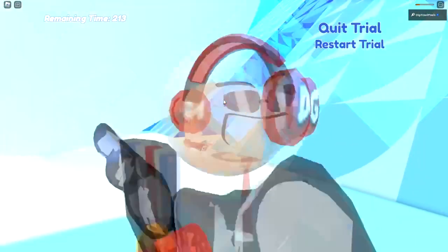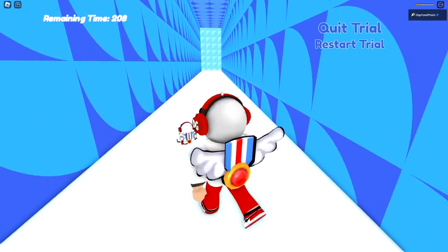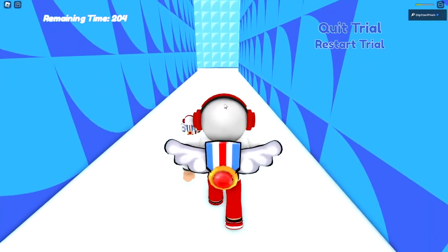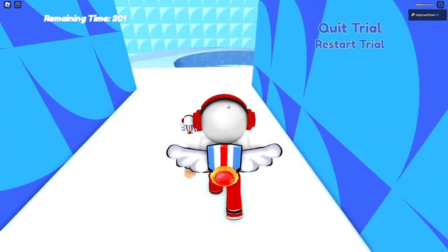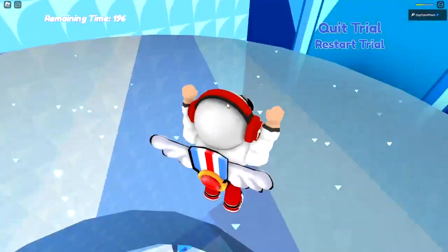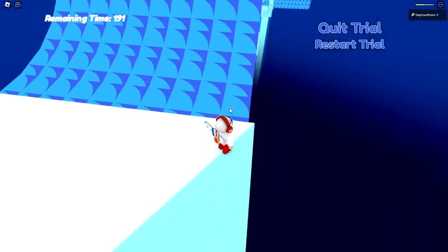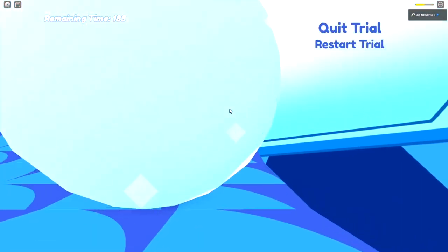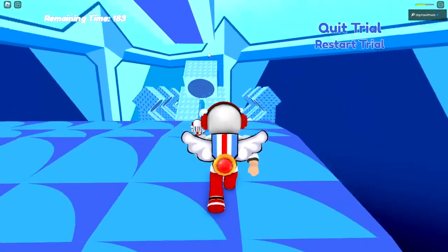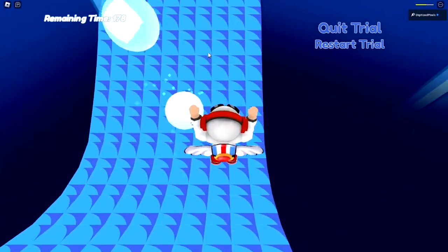I'm going to wait because I'm pretty weak and don't want to risk any extra damage — this trial is very painful and random. Right here, drop down a little — a shortcut you can do is simply jumping off the edge and landing on the platform. Avoid the snowballs being launched from that cannon; you can hug the side.